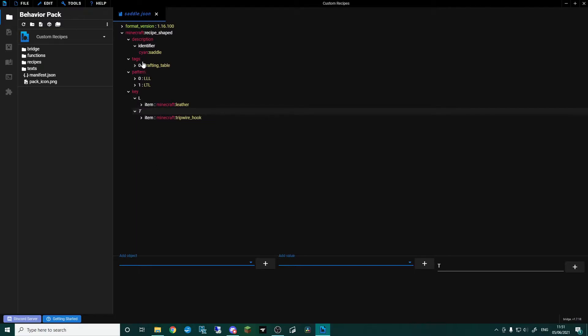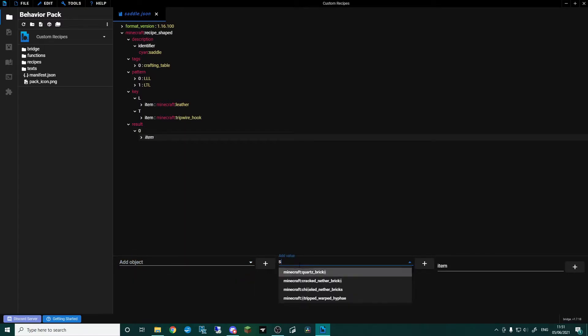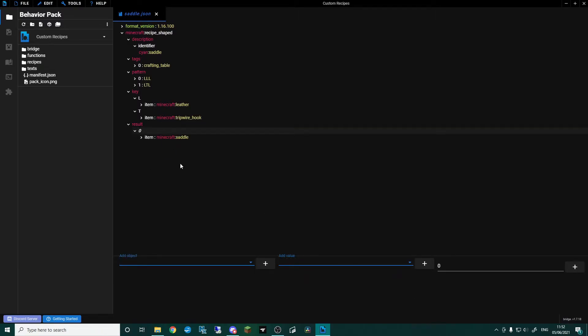So far we've told the game: it's crafted at the crafting table, shown the pattern, and explained what the pattern means. The last thing is to click back up to recipe_shaped, go 'result', add object, click zero, go 'item', and find 'saddle'. If you wanted more than one, in the result go 'count' and add however many you want — I'm clicking one so you only get one saddle. Then Ctrl+S to save, and that's done.